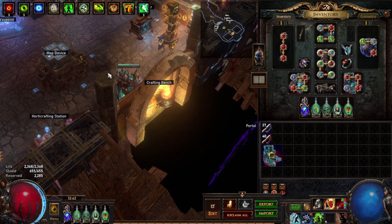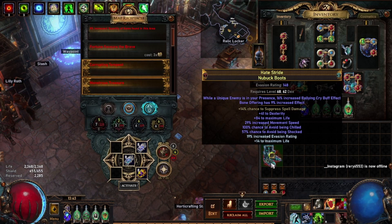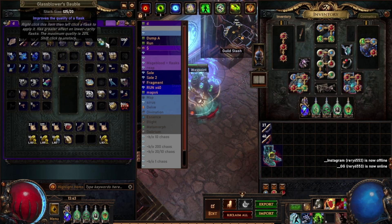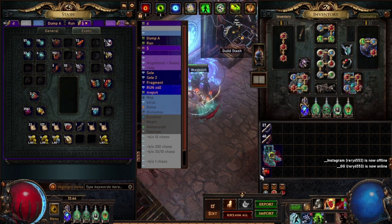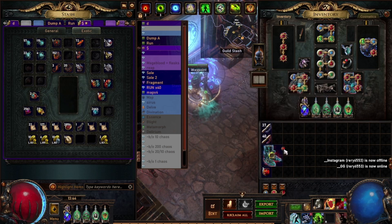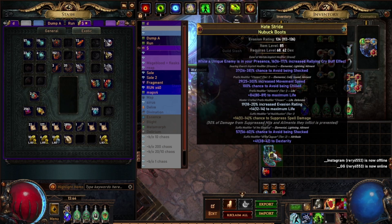I got a percentage evasion — even better. As you can see, I spent about four divines crafting these boots. Then you want to go into your exotic tab and keep rolling until you get avoid being shocked. This one is 37 to 38, which is obviously not going to give full immunity on its own.